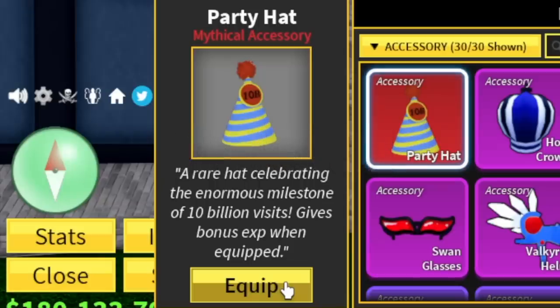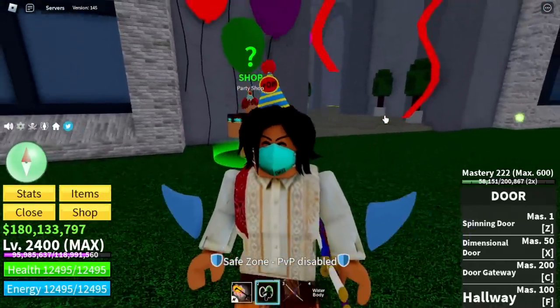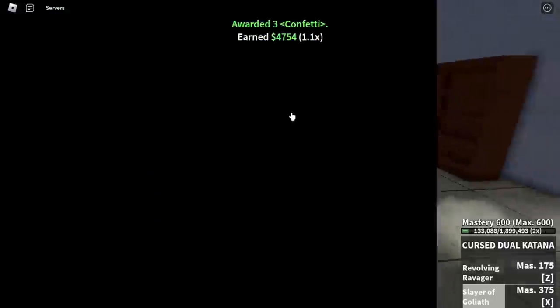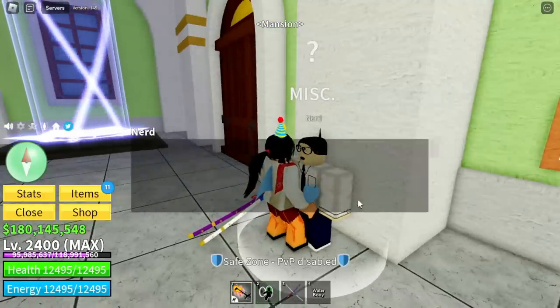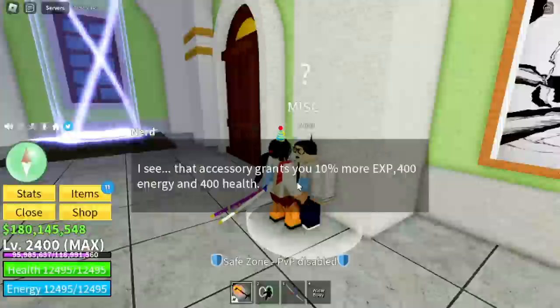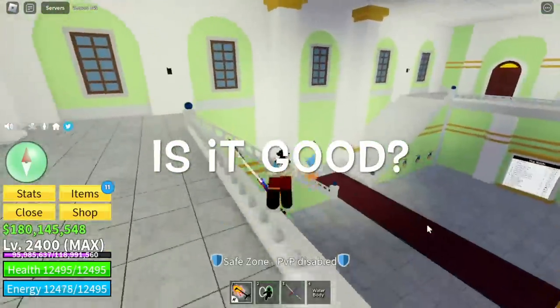Take note this is a mythical one — you can see the red background there. To check the stats, the faster way is to head to the mansion and talk to Nerd. Let's ask Nerd — there you go.